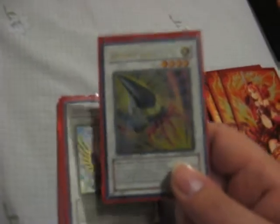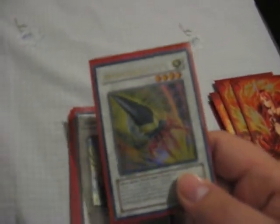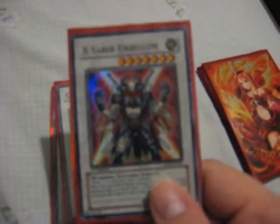Two Stardust, one Black Rose, one Goyo Guardian, one Ancient Fairy Dragon, one Armory Arm — because I can create it between Crebons and Giant Germ, and I've actually put it to use on a couple of occasions. One Needle Worm type — I've gotten it out before, the artwork is cool, it's in there just because. Ex-Saber Herbellum: this is a card that really should be seeing more play in extra decks — hits the hand, works well with Thestalos and Trap Dust Shoot. Two Colossal Fighters and two Gianites.